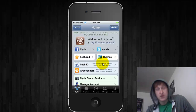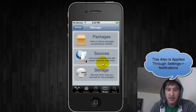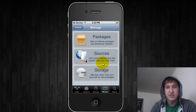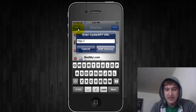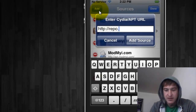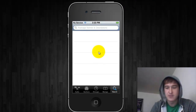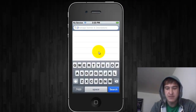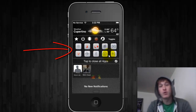The second one I want to show you guys is called BB Settings. This is actually going to require you to add a source. Come to Manage, go to Sources, Edit and Add, and you're simply going to want to add this repo: repo.insanelyi.com. Add source, then come to search and type in BBSET and you'll see BB Settings. Click on it and install. What it gives you is SBSettings-like toggles directly in your Notification Center.